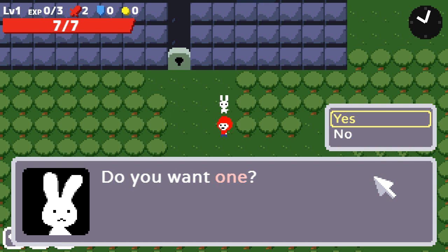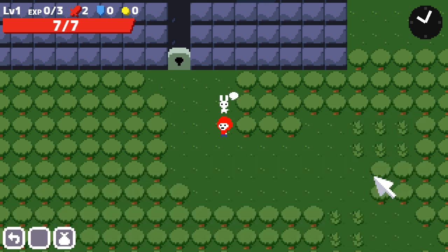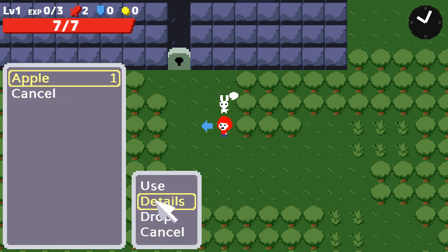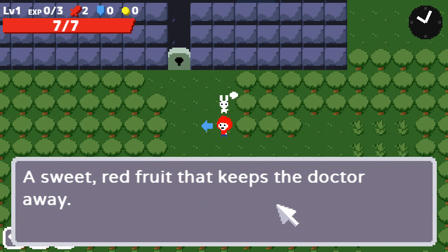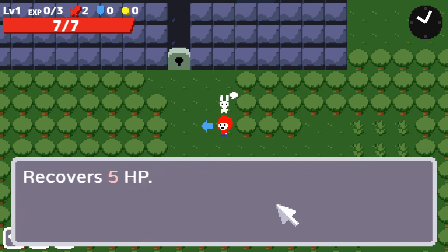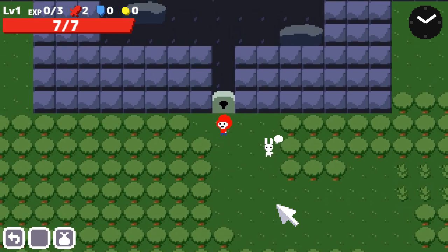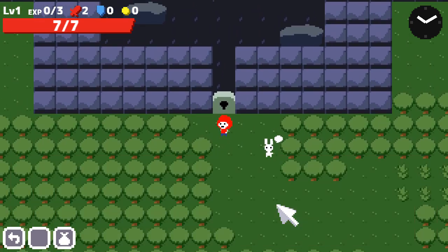The bunny says he got three apples and asks if I want one. The little bag icon is your inventory, and I can check the details of an apple to learn about it. The sweet red fruit that keeps the doctor away recovers five hit points, as you might guess. There's some kind of door over here, but it's locked.